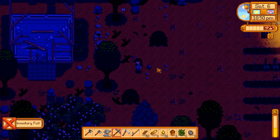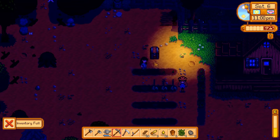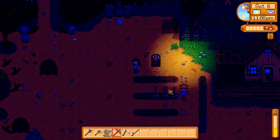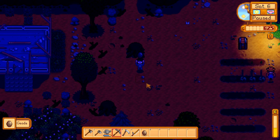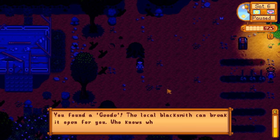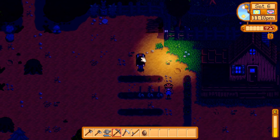Something just popped out of the rock that I mined here, but I can't pick it up yet. Let's throw our stuff in here and go see what that was — that looks interesting. A geode! Ooh, what do we do with those? 'You found a geode — the local blacksmith can break it open for you. Who knows what might be hidden inside?' That's very interesting.